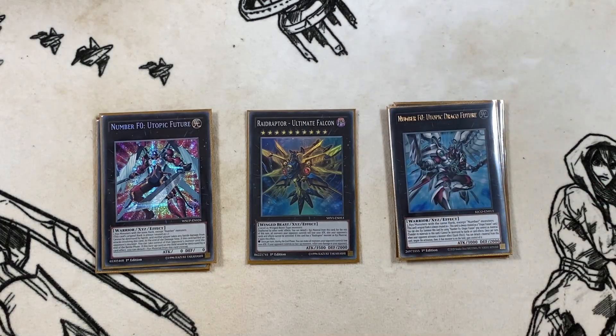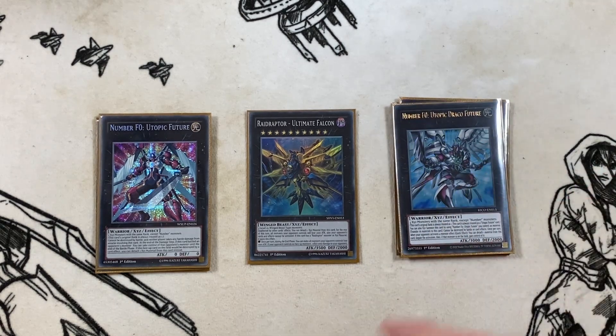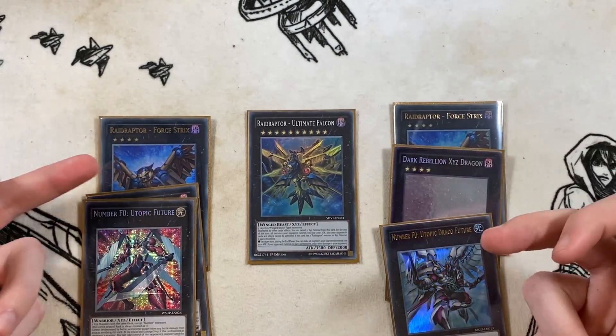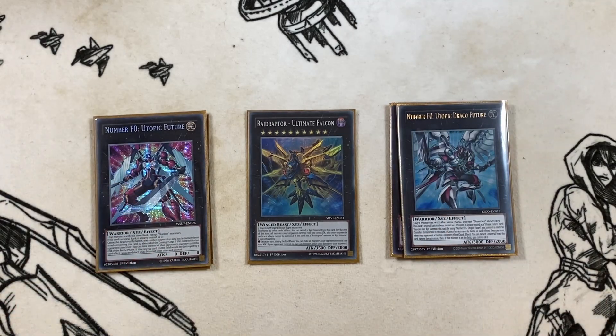Then the new spice we're playing: the F-Zero package — one Utopic Future and one Utopic Draco Future. This is your standard negate: it banishes and you can take a monster on the field, giving you combo material for next turn. This only conflicts with the Simmon line; otherwise you just make it off your two 4strix, use their effects to search for extension, then go into Utopic Future and Utopic Future Draco.